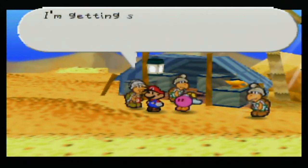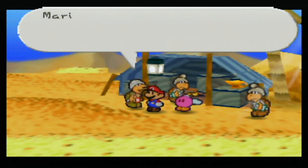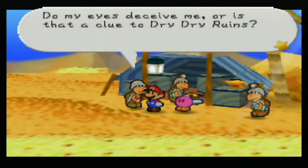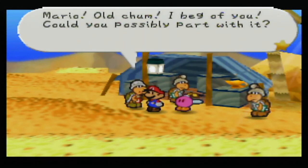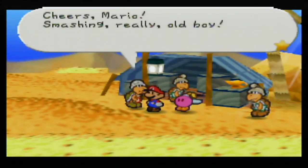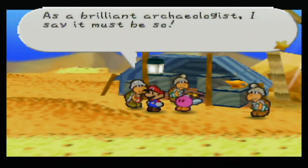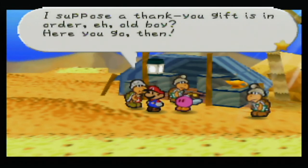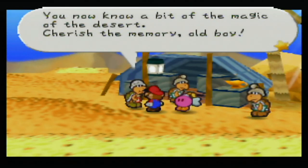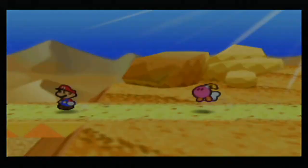No clues about the ruins — I'm getting so frustrated I might have to give up the excavation for now. How very sad. 'Mario, that artifact you hold in your hand — it looks quite important. Do my eyes deceive me, or is that a clue to Dry Dry Ruins? Mario, old chum, I beg of you — could you possibly part with it? Cheers, Mario. Smashing, really, old boy. Soon now, the mysterious Dry Dry Ruins will rise from the sands that conceal them. As a brilliant archaeologist, I say it must be so. A thank you gift is in order — here you go. You now know a bit of the magic of the desert. Cherish the memory, old boy.' Whatever you say, Colorado.